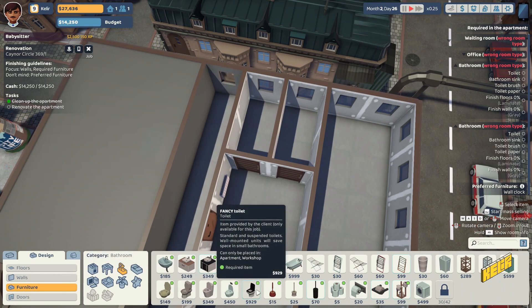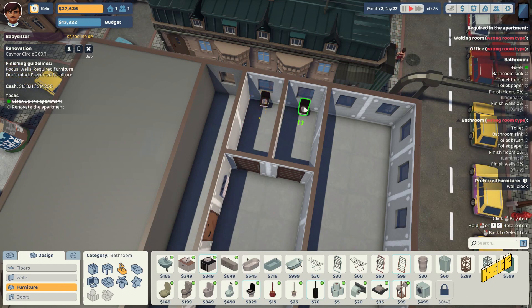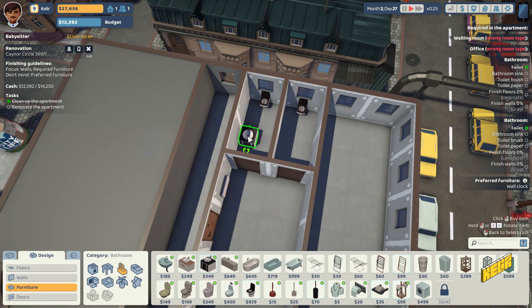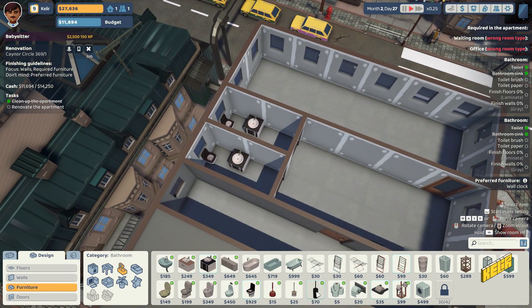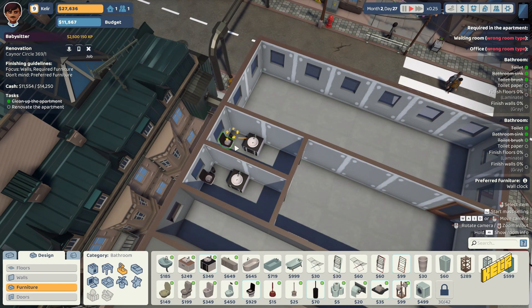The toilets cost 929 — those are fancy toilets. Let's focus on the toilets first. That's two toilets, and then we need two bathroom sinks — these are pretty sinks. We need toilet brushes, let's get the fancy ones.